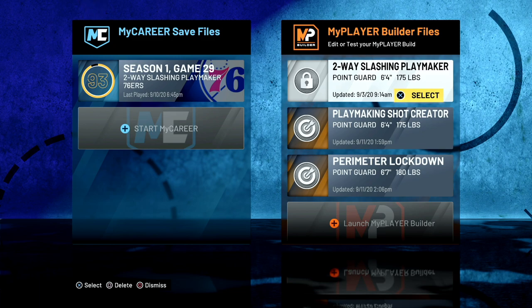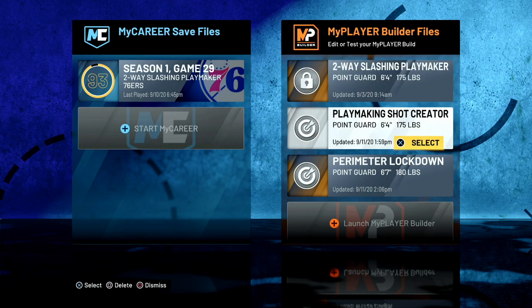On screen you can see I run the two-way slashing playmaker. I haven't created any meta builds yet because I'm having fun with it. Once I get to 99 overall my build will be insane, especially with a floor general. Right now though, there are two builds that everybody is either using or abusing — and this video is for anyone struggling with their jump shot or dribbling.